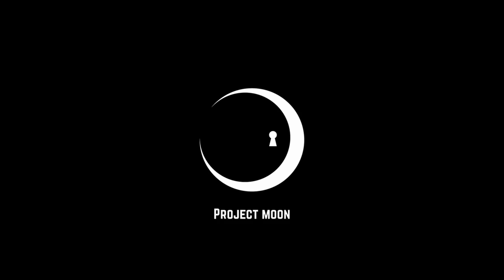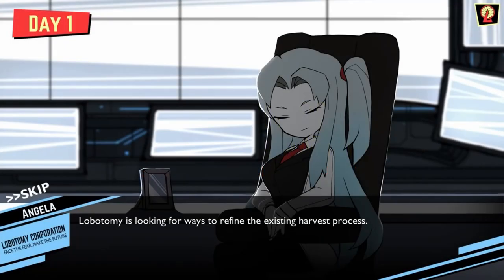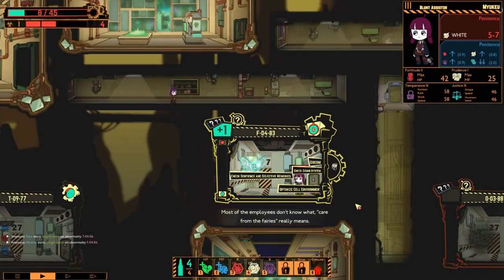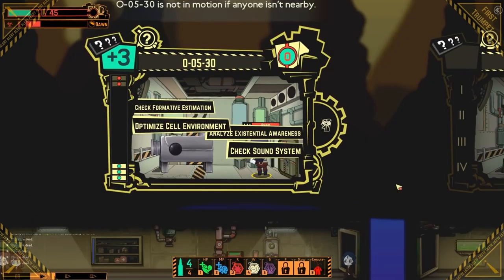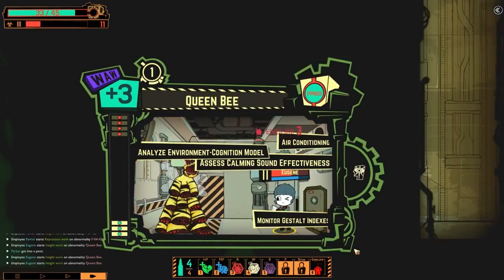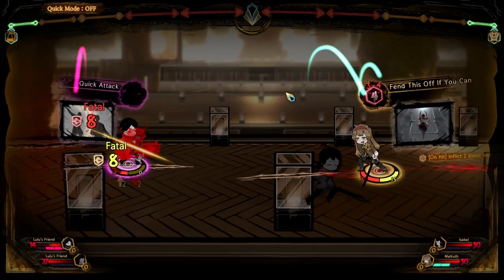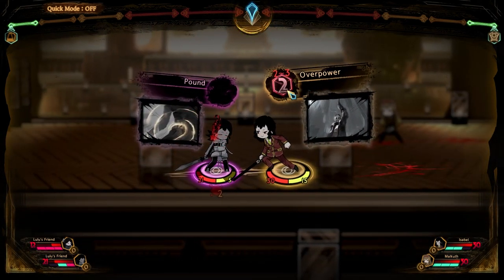A direct sequel to the previous title by the studio, Lobotomy Corporation, it doesn't bother to hide how the previous game ended. Lobotomy Corporation is a game of experimentation and management with your SCP-inspired bodies, whereas Library of Ruina is a deck-building RPG. There are still unknowns and mysteries going backwards, just not the final ones.